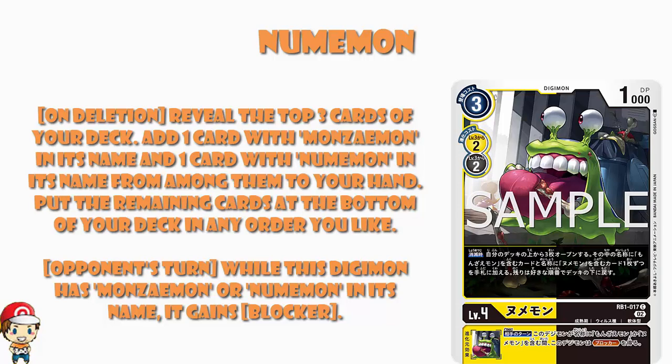We've then got an inheritable skill: on your opponent's turn, while this Digimon has Monzimon or Numamon in its name, it gains blocker. And this to me is way more interesting. I know that black have like a billion blockers and yellow have some, but yellow don't have that many blockers. Like they've got some blockers running around, but yellow don't have blockers like a lot of other types. Inheritable skill that gives blocker, deletion skill that gives you a chance to search out some cards — that's pretty cool.